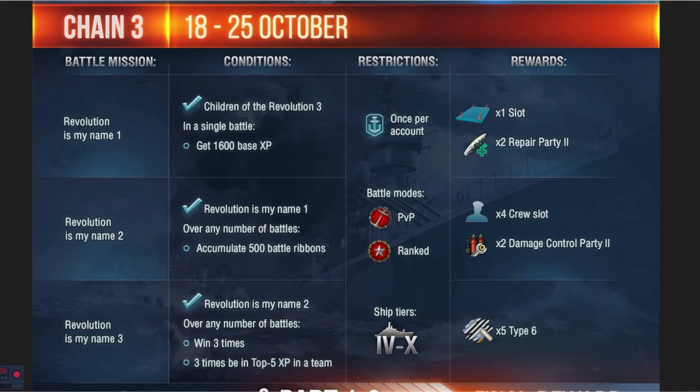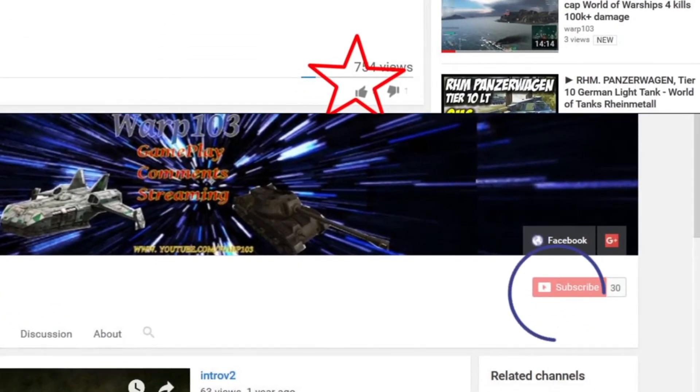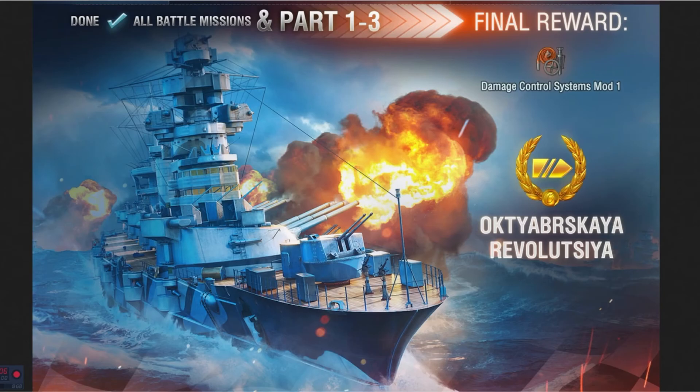The last part of chain 3 is 'Revolution Is My Name 3.' You have to win three times and in those three wins you must be in the top five of your team. The restriction is you have to be in a tier 6 through 10 ship, and you get five Type 6 camos. Once all nine conditions across all three chains are done, the final reward is the October Revolution ship and a Damage Control System Mod 1.